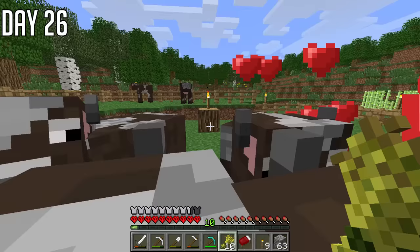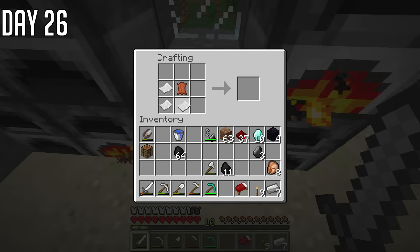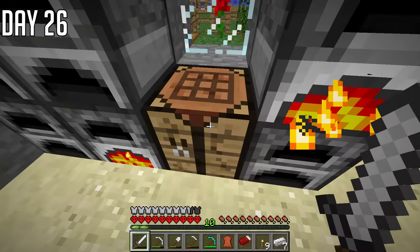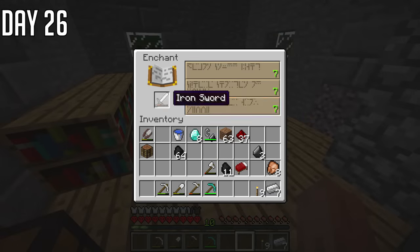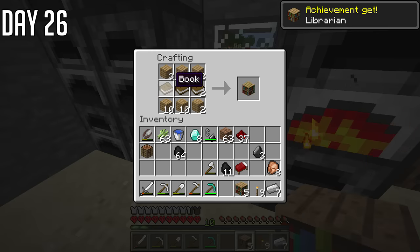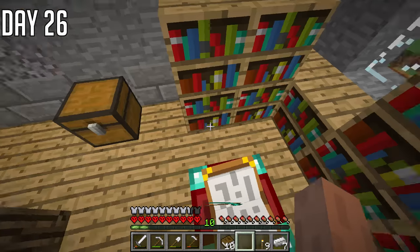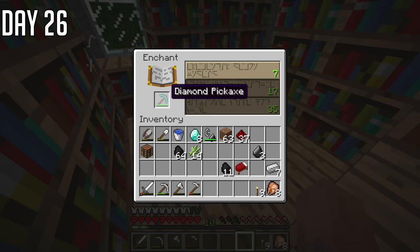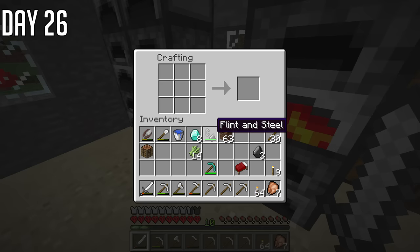Another thing I got confused with was books — I went to make a book like usual, it didn't work, tried a few different methods, nope, doesn't work. Eventually Googled it — it's three paper that makes a book — which I of course used to make my enchanting table. And by the way, enchanting tables are super weird. I put down 15 bookshelves at first, which is the standard today, and that didn't work. So I added about 30 bookshelves, and now we've got a level 35 enchantment — but it's just completely random each time.